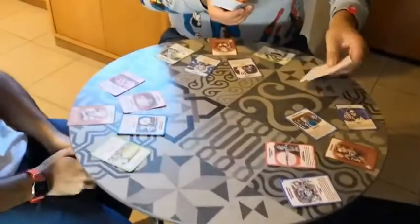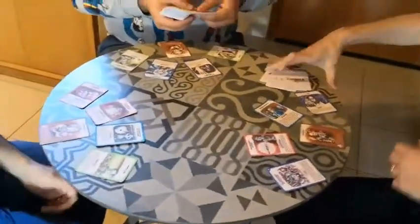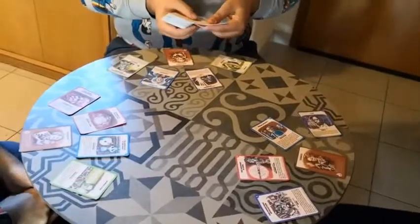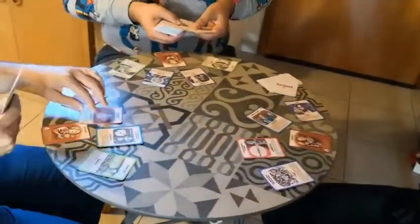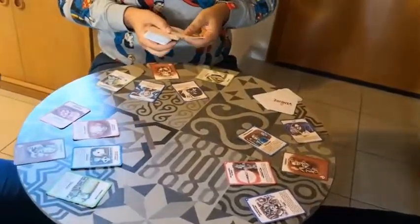Here we are! We're gonna start playing the Venture game. We have five cards each. Alessio is dealing with the cards — he's very slow but a really good friend, so we'll not make fun of him.